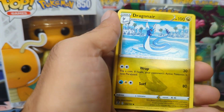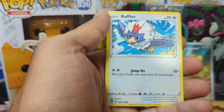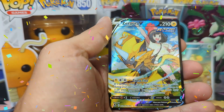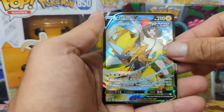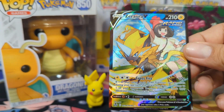Let's find out with Silver Tempest. We have a Dragonair, Torquat, Curlia, Drowsy, Bulpix — I'm dropping cards — Rufflet, Hallusha, Rellcant. Hey, sick! Zara Aura V! Super sick, and an Eriados! I don't even remember if we got Eriados before, but that is a card we definitely have not gotten. So that is awesome.